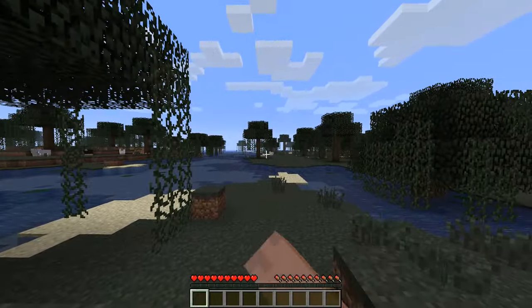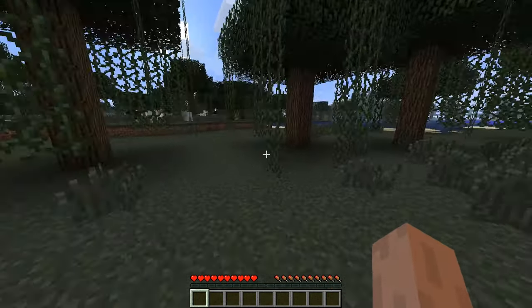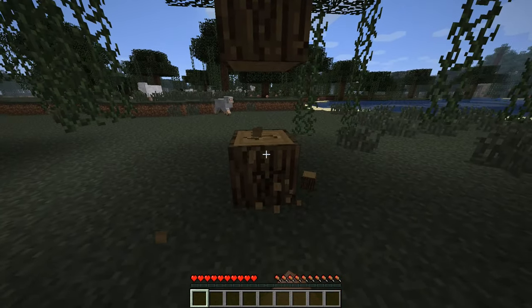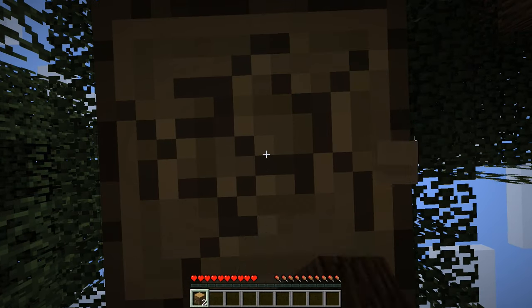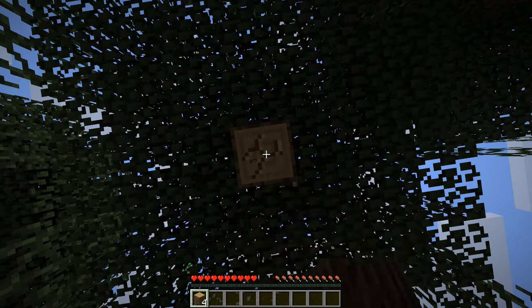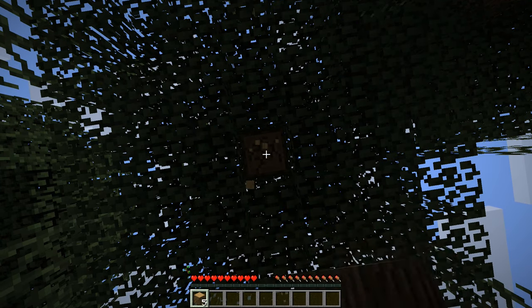Another thing — sheep don't drop food yet, so I can't go over there and slay those sheep for mutton. They only drop their wool, which I need for a bed. Also, it's not like the newer versions because there's no phantoms in the game, so that's a plus — you don't have to sleep. But I definitely want a bed so I don't have to deal with creepers.